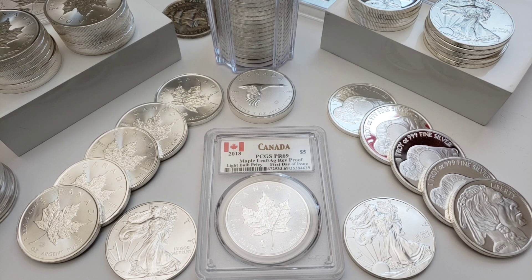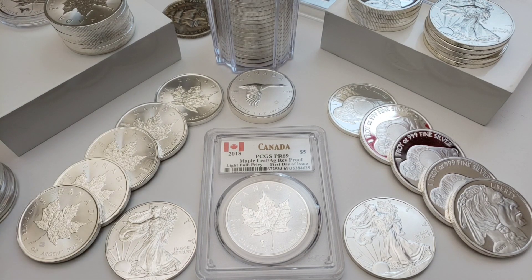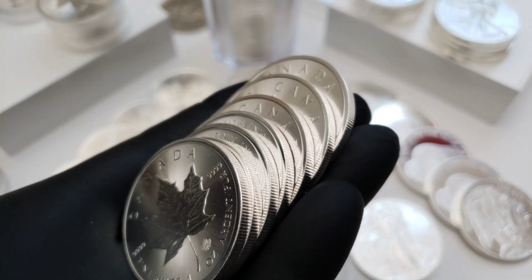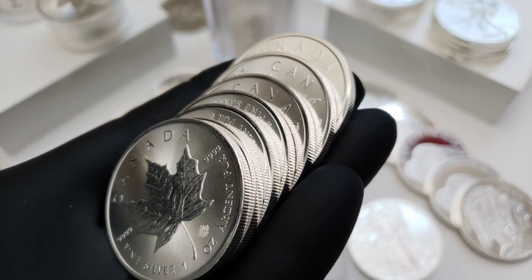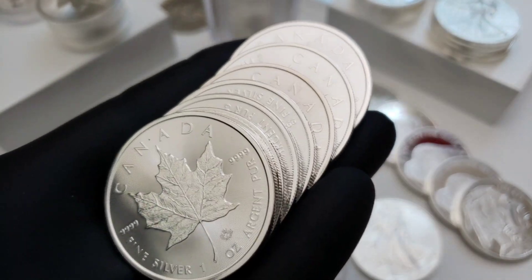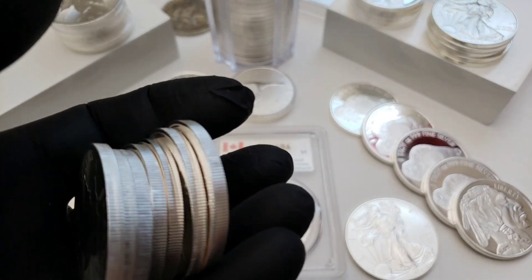It's just a great way to add value to your stack. My second favorite coin is the maple outside of silver eagles — because number one, it borders our nation, and number two, it's four nines fine. It's just gorgeous clean silver.